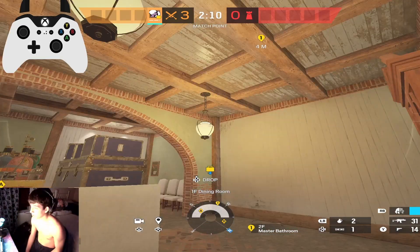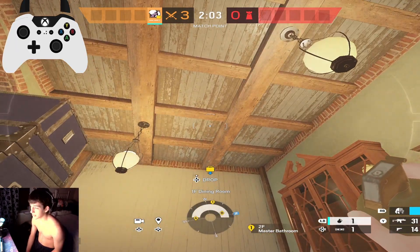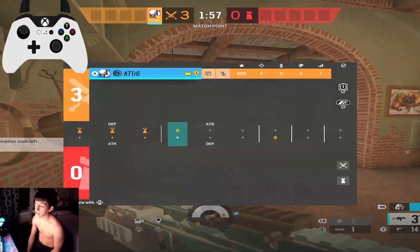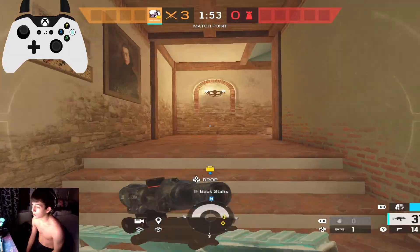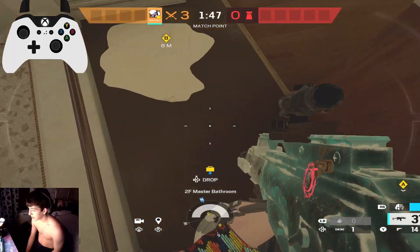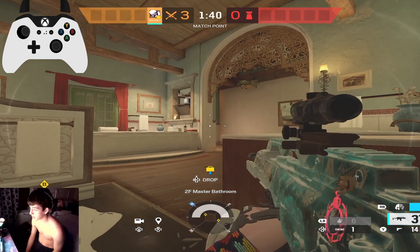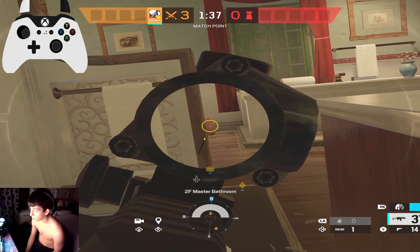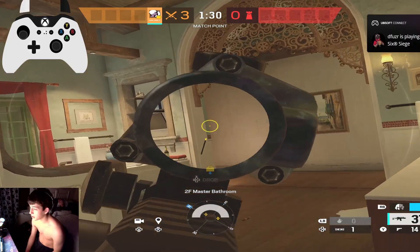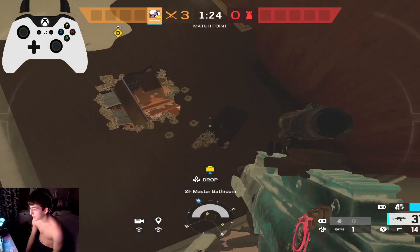If you are downstairs with a grenade, you can cook and nade right there. That blew up right where the average position is. That's a free kill if you time it correctly. Timing grenades is very important in Siege. If you nade this exact location, you will kill the person that plays right here. If they are super far up, you can shoot their toes from drone hole on the rappel. People don't play too far back here — this is the normal spot to play, and that is exactly where your nade lands.